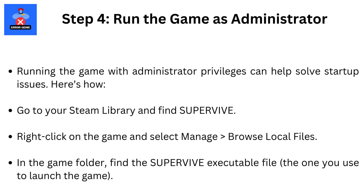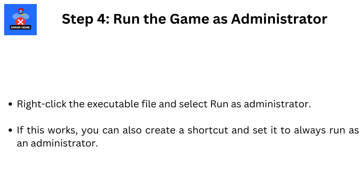Step 4: Run the game as administrator. Running the game with administrator privileges can help solve startup issues. Go to your Steam library and find SuperVive. Right-click on the game and select Manage, then Browse Local Files. In the game folder, find the SuperVive executable file — the one you use to launch the game. Right-click the executable file and select Run as administrator. If this works, you can also create a shortcut and set it to Always Run as administrator.